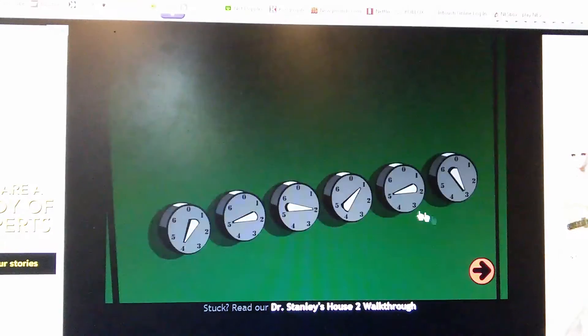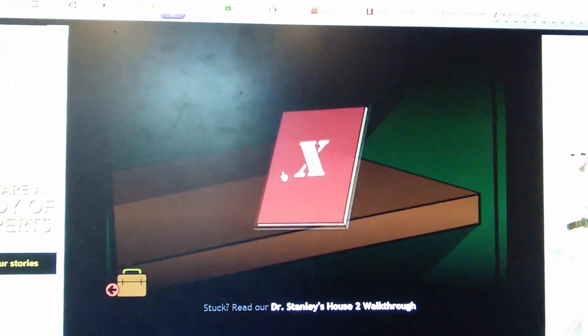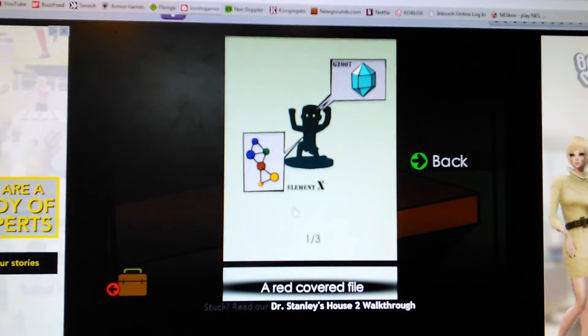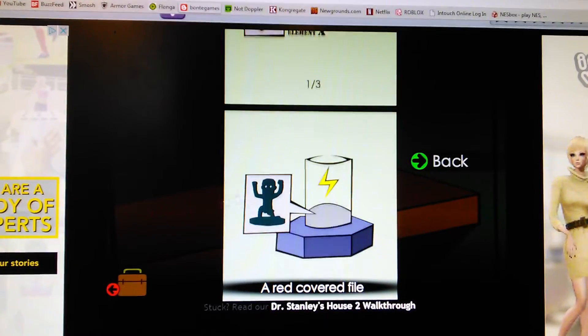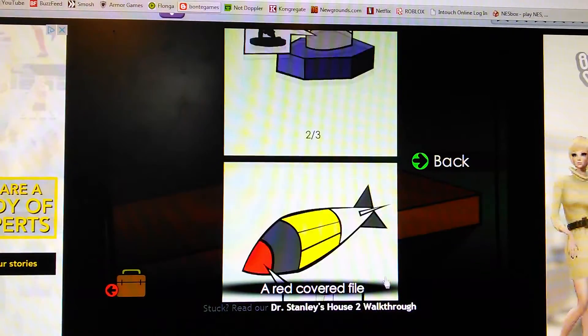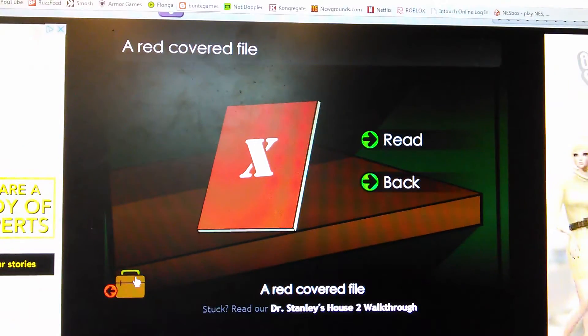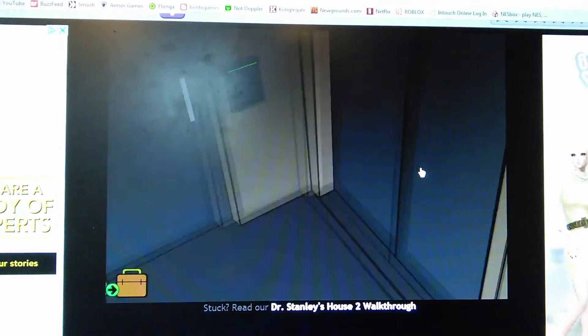There's the red paper — just grab that and let's look at it. Basically, this is the Tiki statue, it's made of this stuff which is Element X, and it's going to use it to power — and that power is going to be used to make a giant nuke. Yeah, Dr. Stanley — we just gave you your nuclear plans.